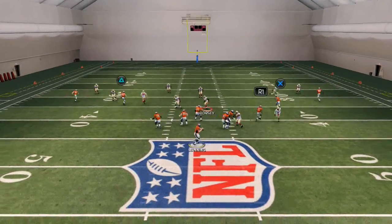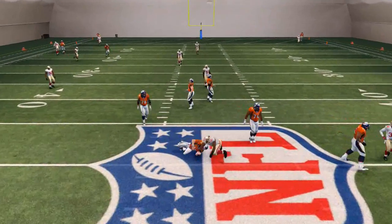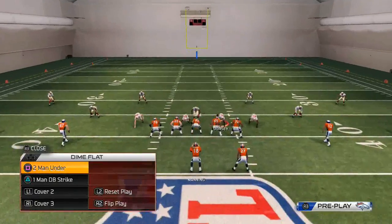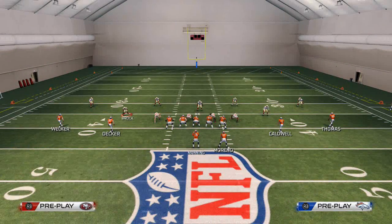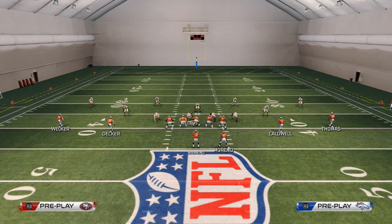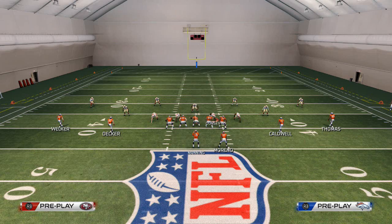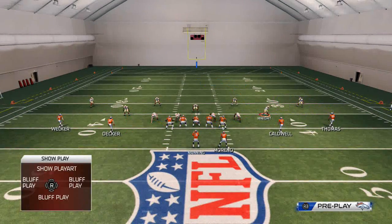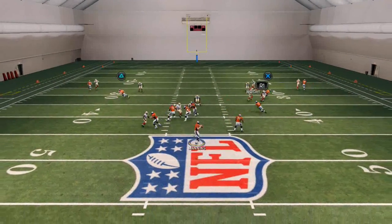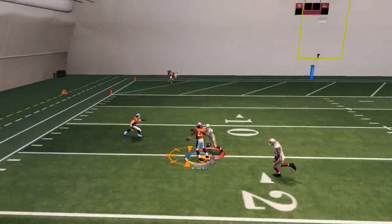I really like this play — zone blitz from the dime flat is very powerful because you can send it from both sides. That time it got picked up, but if you audible down you get the one-man DB strike, which is essentially the same play but from a man formation. We quarterback spy Dorsey — same setup as the zone blitz, minus the zone drops — and you see we don't get the same pressure but we do get some.